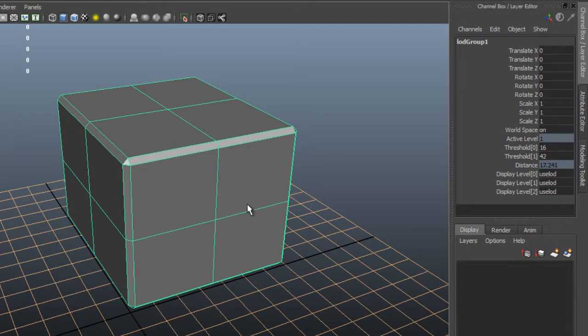What I'm going to do is make a copy of it, which will automatically be called LOD1. And what I'm going to do is lower the resolution of this copy. So I'm going to take some of these edges and I'm going to start to collapse them, delete them, and basically make a medium resolution version of my object.